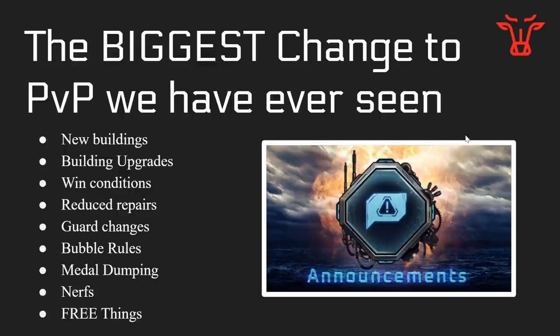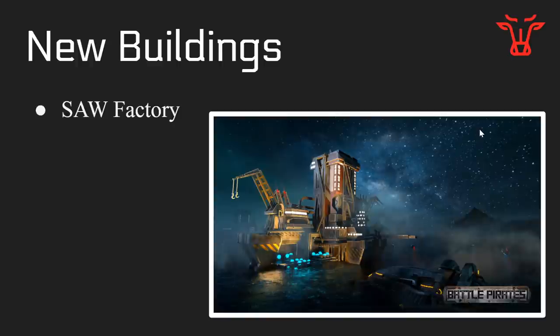What is the Rules of Engagement update? It's going to bring us some things like new buildings. The SAW Factory is not technically part of the Rules of Engagement update, but it is a big change coming to PvP relatively soon. I assume this stands for sub-aquatic weapons factory of some sort, and it's going to essentially release mines in your base, similar to how the old Artemis hull worked. The artwork here does look amazing. If you have a different idea of what this thing could do other than release mines, you'll have to tell me, because that's my best guess.